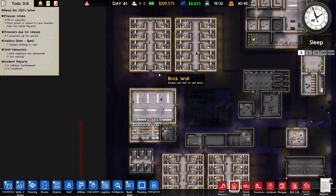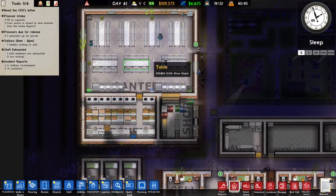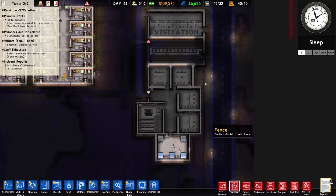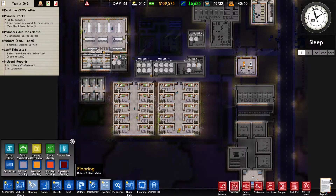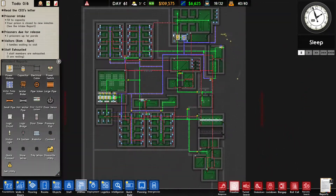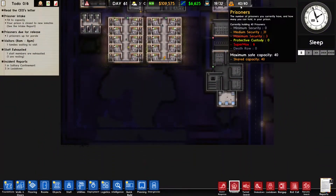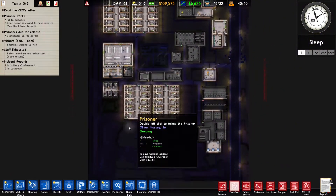It's been a while since I last played, so let's take a look at what we have. We got some cell blocks and each of these cell blocks can house 10 prisoners. We got a kitchen and a canteen, we got some solitary, we got some facilities to satisfy the needs of our prisoners, we got a holding cell, a staff area, reception, some visitation, and some programs. I fenced this whole area in and it should satisfy most or even all of the needs of the prisoners in it — we are done with this prison section.